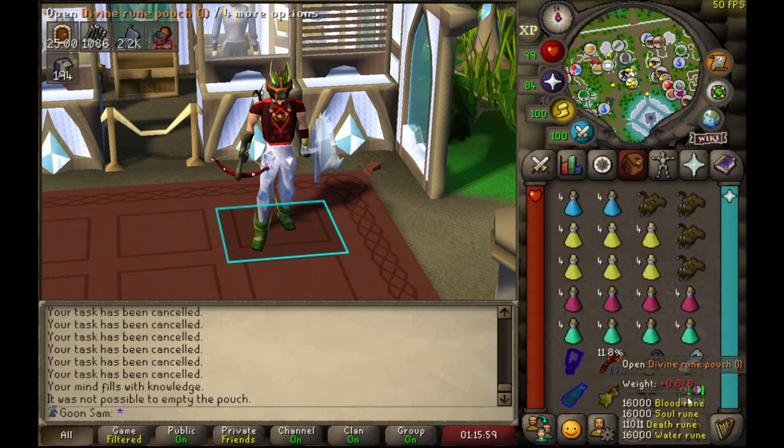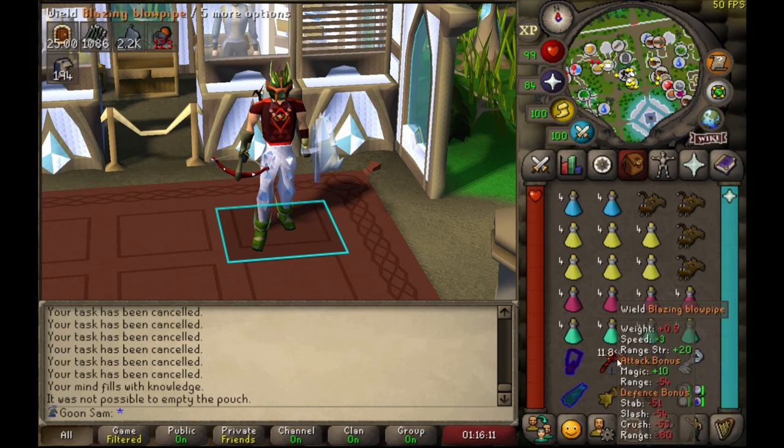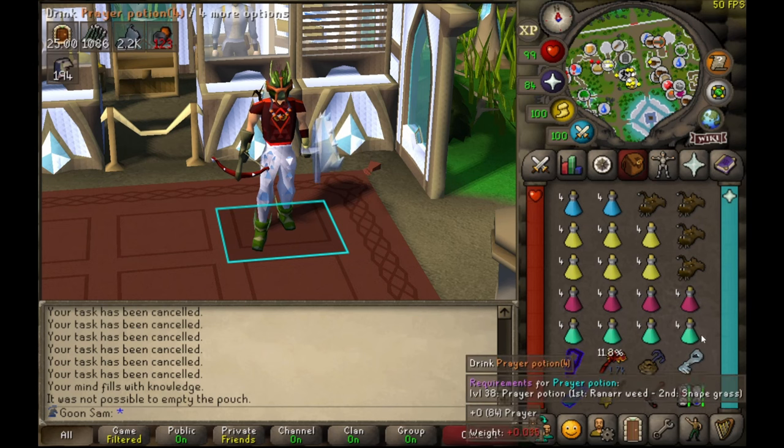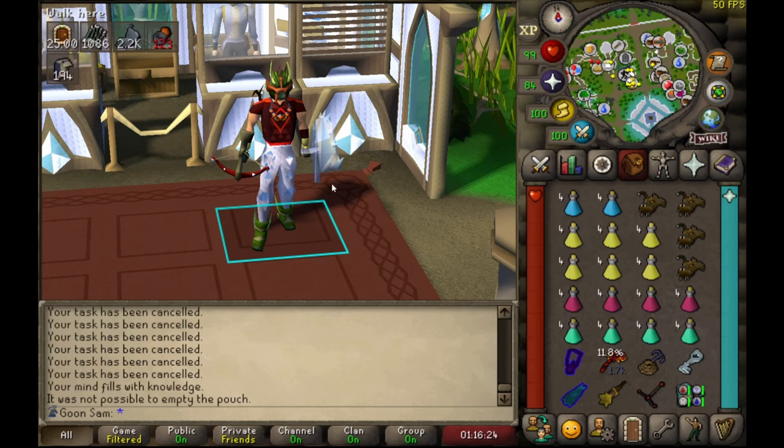I've got a mage switch with Blood Barrage and Ice Barrage. What we're going to try and do is Ice Barrage the melee minion just to reduce the damage. I've got the Blowpipe just to spec to get some health back if we're struggling. I've also got an Accu Key so I don't have to mess around getting kill count, because it's just a pain in the arse with Armadyl and Sara. We'll see what happens.